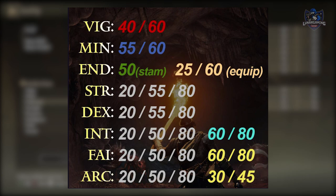Soft caps are levels at which the amount gained from leveling that stat will decrease. For example, vigor has a soft cap at 40, at which point leveling vigor past 40 will decrease the amount it gives you in health. The same thing happens at 60, so once you level vigor past 60, the health gained is pretty low and it's no longer worth increasing that stat.